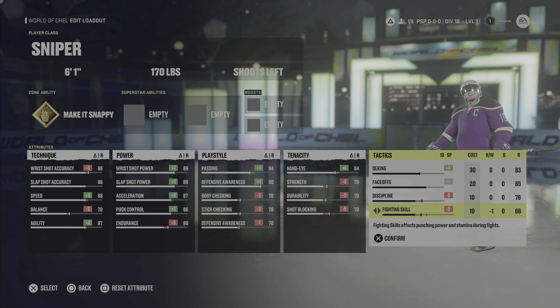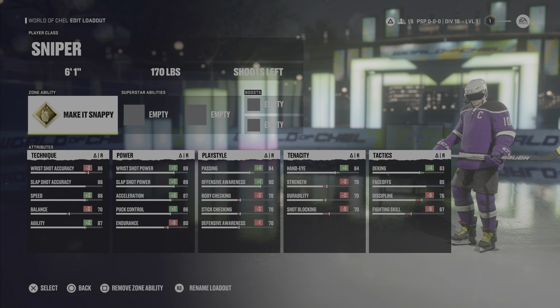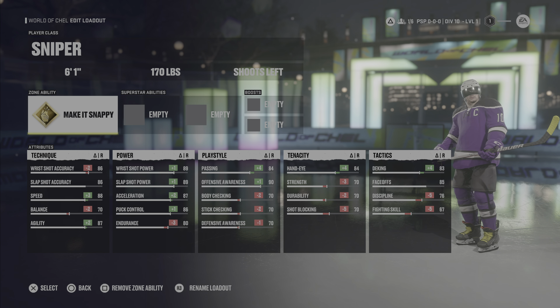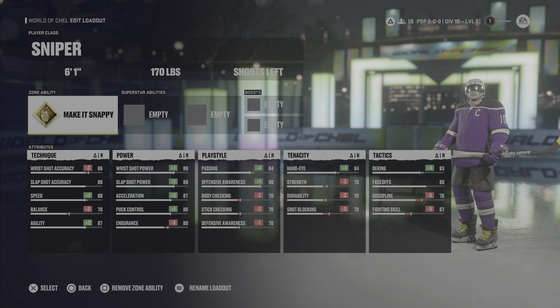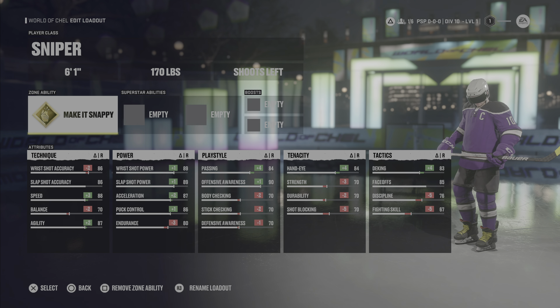If you have 10 skill points left over, you can leave fighting up to 67 if you want the extra skill — it doesn't really matter. This build is now done and these are the final stats, so pause if you need to take a look. I'd prefer to use this build as a winger because for my center builds I put the face off up a little more. With this build I keep face off at the standard 85, so this sniper build is mainly for wings. Highly recommend it.